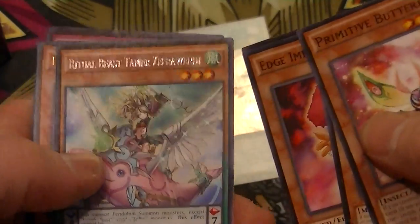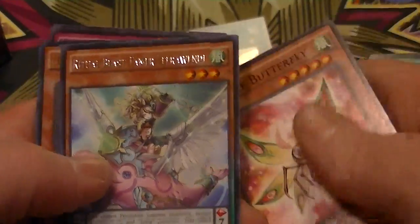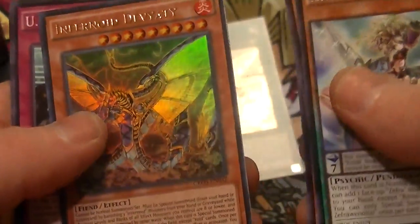We got a Rare Ritual Beast Tamer Zephyrin Nui, and an Ultra Rare Infernoid Devyaty.